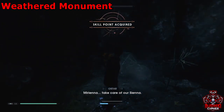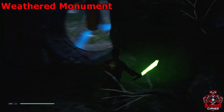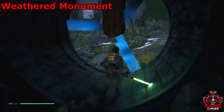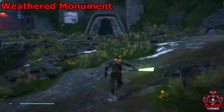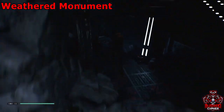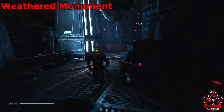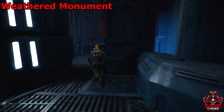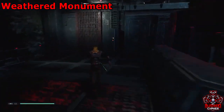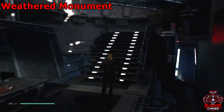After you grab that force echo, freeze the fan again and walk directly across where that wall is that you can break with a force push. We're going through the weathered monument at the moment. There's a little bit of platforming here — a couple wall climbs and wall runs.